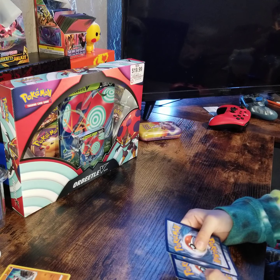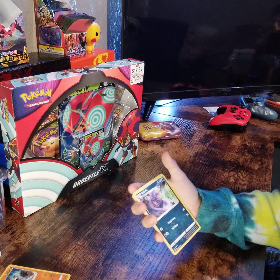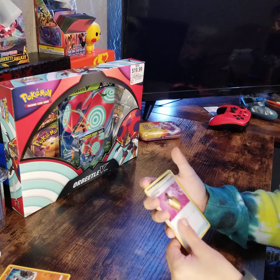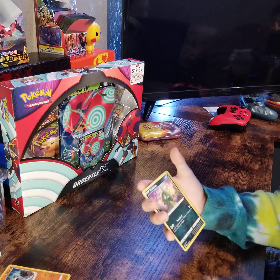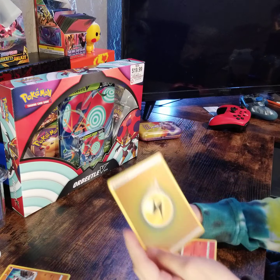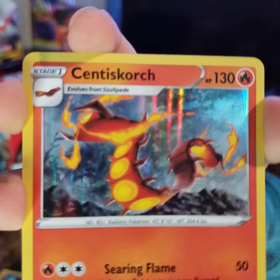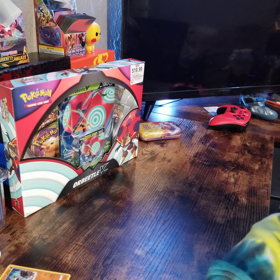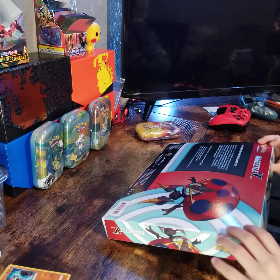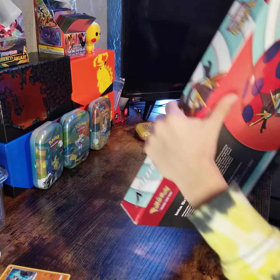Last Champion's Path pack. Dark energy, Beedrill, Arbok, Hop, Glaring, Linoone, Falinks, Purloin, Kakuna, Trubbish — oh! Reverse holo energy and a Centiskorch! That's a very nice card. Well, nothing good from Champion's Path, but now we're onto the Orbeetle V-Box, if I can even open it.